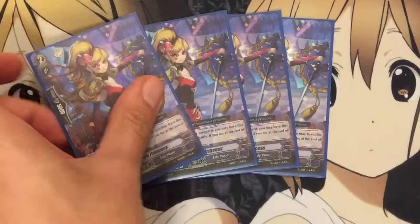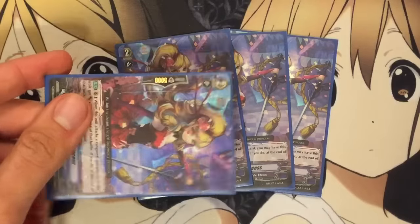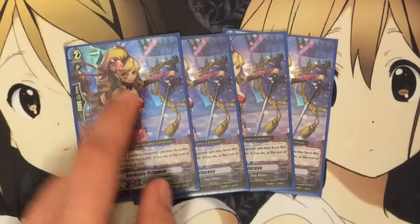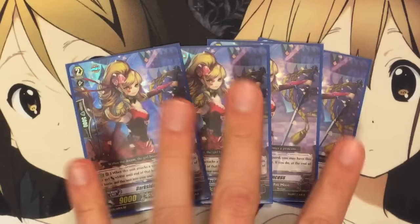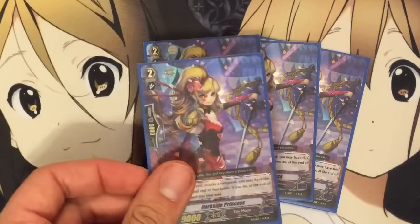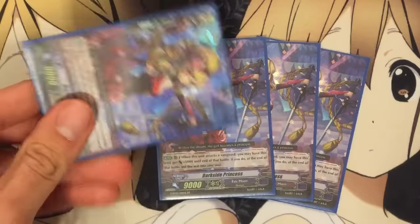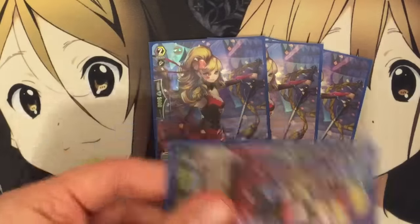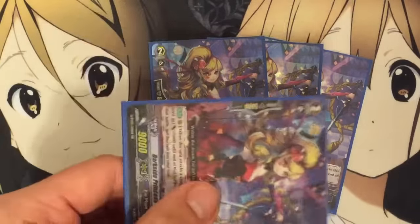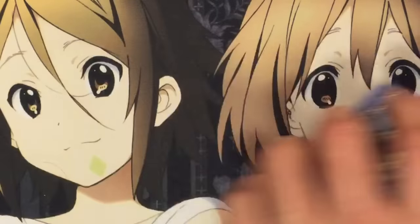I also run four Dark Side Princess. I like her basically because she's not a gen break. Her effect is when this unit attacks a vanguard, you may pay the cost; if you do, it gets plus 5,000, then at the end of the turn, you put it back into the soul. This allows you to have cards to call with Harry by building up the soul, and also protecting her. It's also an optional effect — maybe use the plus 5 if you want the attack to hit, or keep her as an interceptor next turn if the plus 5 isn't really going to matter.